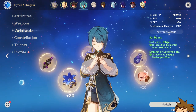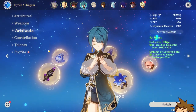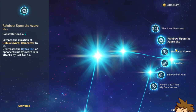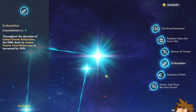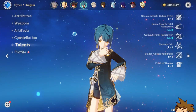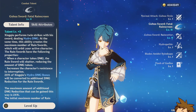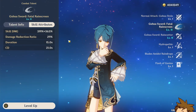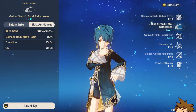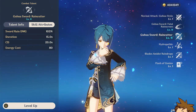If you don't have Tenacity of the Millelith or Noblesse Oblige on Fischl, put it on Xinqiu instead. Every single one of his constellations is good — from increasing Rain Sword count to Hydro resistance shred to increasing elemental skill damage by 50% (additive) and energy regeneration. For talents, get both his elemental skill and elemental burst as high as possible — even crown them. His skill hits twice with Sacrificial Sword and does almost as much as an elemental burst, and his burst keeps hitting for 103 per sword.